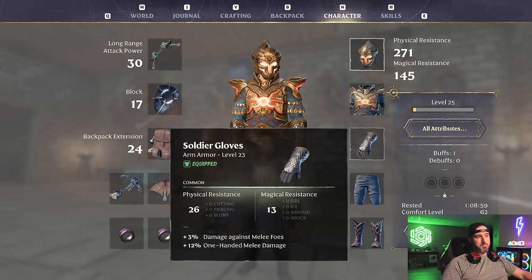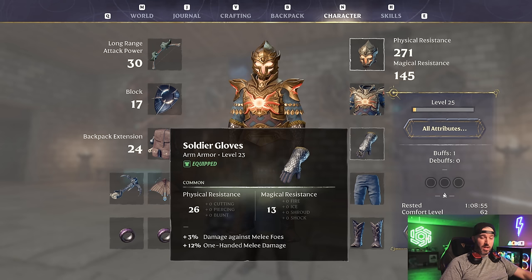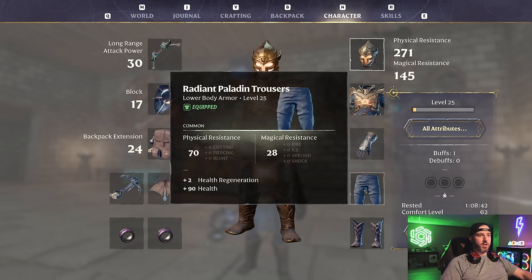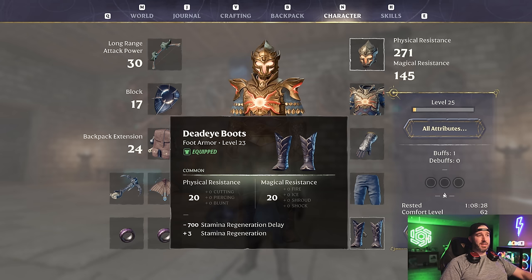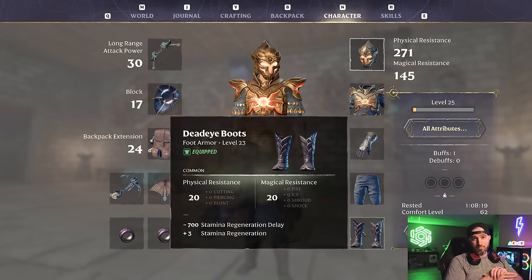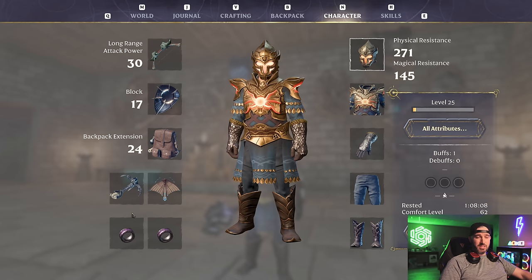Moving on to gloves, the best in slot in my opinion is the Soldier Gloves. This will give you plus 3% damage against melee foes, which is the majority of enemies you'll encounter, as well as 12% damage to one-handed melee weapons. This is also a bugged tooltip — that 12% damage bonus also works for two-handed weapons right now. If they ever fix that, the Deer Stalker Gloves is another good option for flat damage across the board. For pants, I go with the Radiant Paladin Trousers for health regeneration and 90 bonus health. For boots, I go with the Dead Eye Boots — plus 3 stamina regen and a huge minus 700 stamina regeneration delay, so stamina running out will not be an issue.